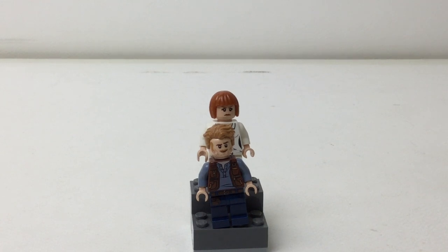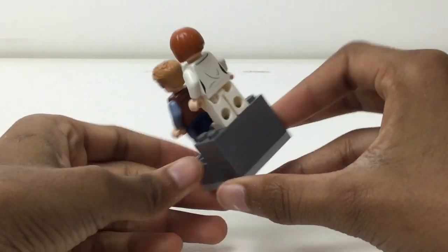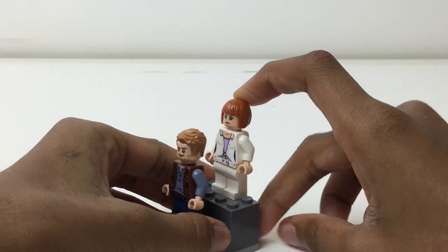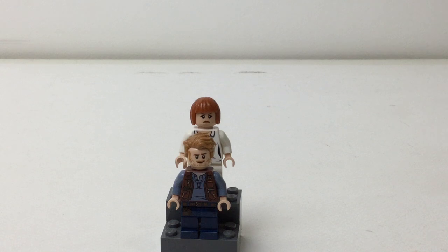Hello there everybody, Emrex here with the minifigure stand that is just two figures. It's just two Jurassic World figures. You got Owen, the updated one, and the old Claire from the old Jurassic World sets, which is actually more valuable than the new one because